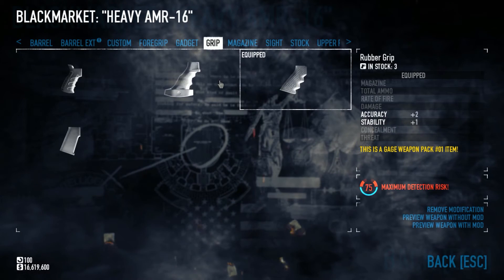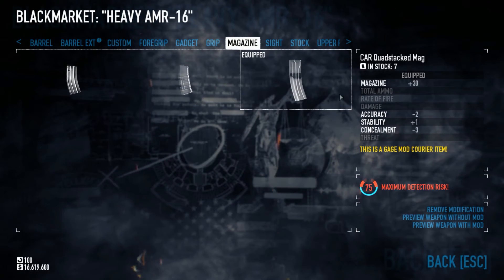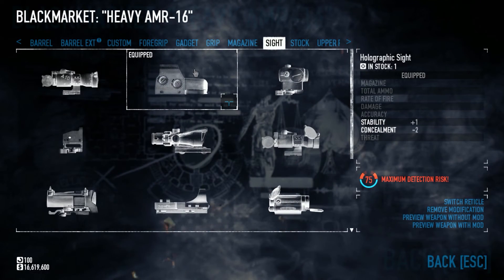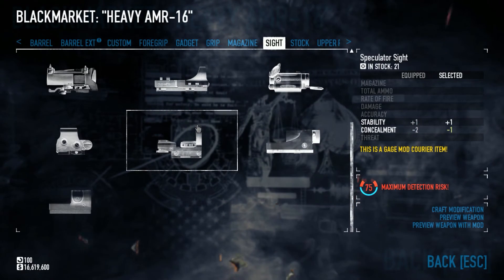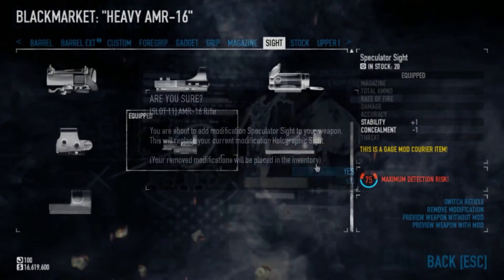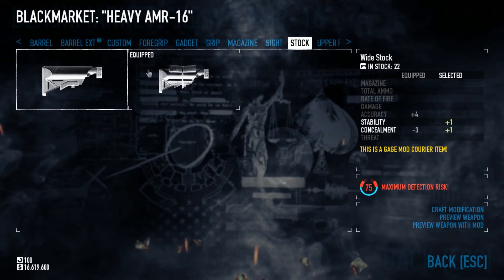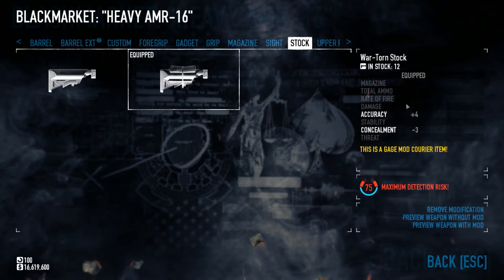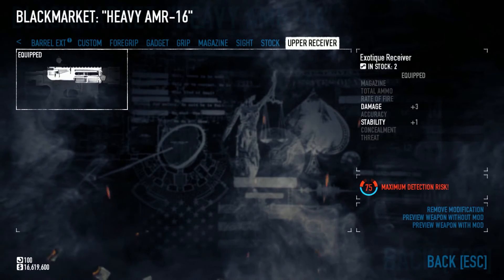For grip, Ripper Grip or Pro Grip — either one's good. Quad Stack for the magazine, or Tactical if you don't have that. For the sight, I actually like the Speculator more — not sure why I didn't have that on already. For stock, War Torn Stock all the way; there are only stocks for this if you have the DLC, so if you don't, no stock. Upper Receiver, the only one available. Both of these guns share a lot of mods.